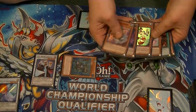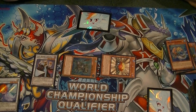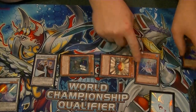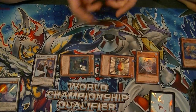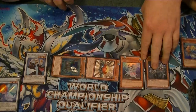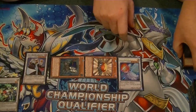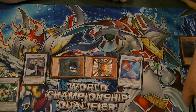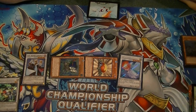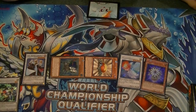So now, we're going to synchro summon for the first time — our Glow Up Bulb and our Abyss Pike to special summon TG Hyper Librarian. At this point, we're going to use Level Eater's effect in the graveyard to reduce Abysstius' level by 1, so he's now at Level 6. Now, we're going to normal summon Deep Sea Diva. She allows us to special summon a Level 3 or lower Sea Serpent from our deck, so we're going to grab Atlantean Marksman. We're going to synchro summon again — this time Level 5, Armades. This is going to trigger Hyper Librarian's effect, letting us draw one card. Next, we're going to use our Glow Up Bulb's effect in the graveyard, milling the top card of our deck to special summon Glow Up Bulb to the field.